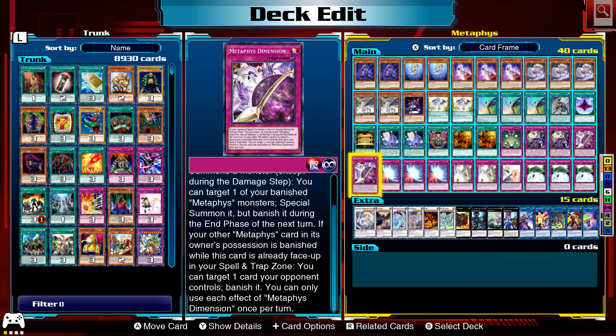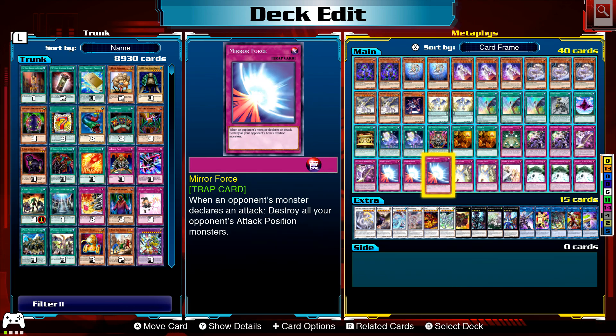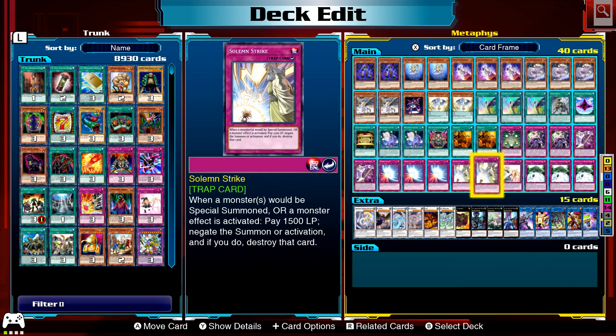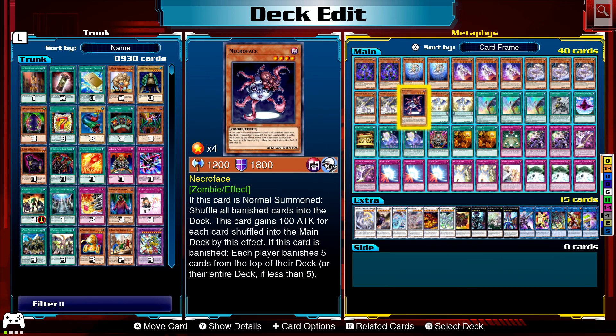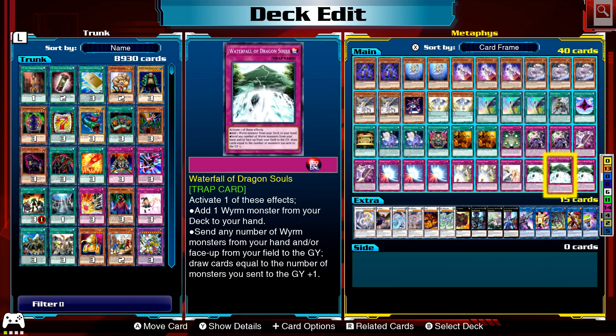If you watched the second duel, you'll see me using Dimension — especially that second effect, which is useful disruption for getting rid of annoying cards. Three Mirror Force because there's a good chance you won't have any monsters on the field, so it's good for protection. Solemn Warning as well for negation and protection. Three Waterfall of Dragon Souls: one effect adds a Wyrm-type monster from your deck to hand; the other lets you send any number of Wyrm-type monsters from your hand and/or face-up field to the graveyard and draw cards equal to the number sent.